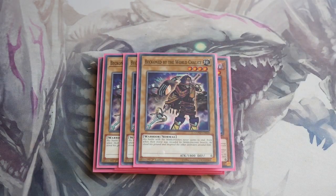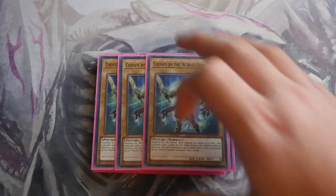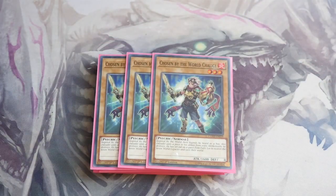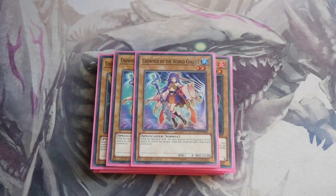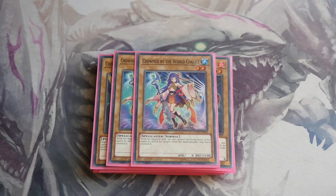Next is Triple Beckoned by the World Chalice — this is your main vanilla. We play Triple Chosen by the World Chalice, which is your Emergency Teleport target. You can play Rhoda if you want to deck-thin your Beckons, but you don't really need to nine times out of ten — I'll show you a card you can swap for it should you want to play Rhoda. And then we play Double Crown by the World Chalice. It's probably the less important one, which is why you don't play it at three, being a level two and more defensive — but you might want to bump it to three just to have more World Chalice card names in your hand for the special summon effects to go off.